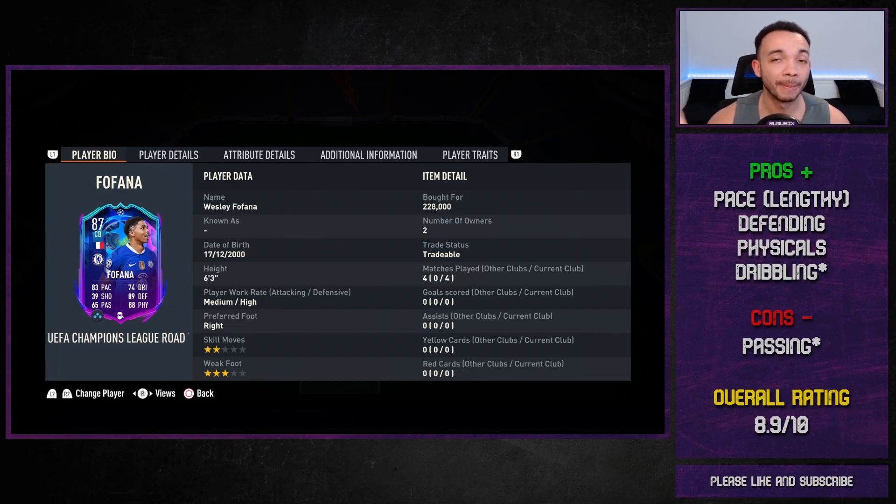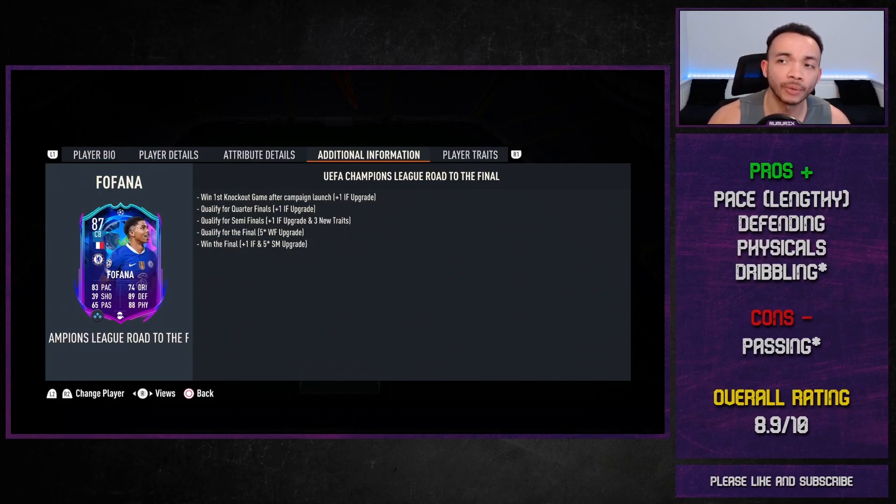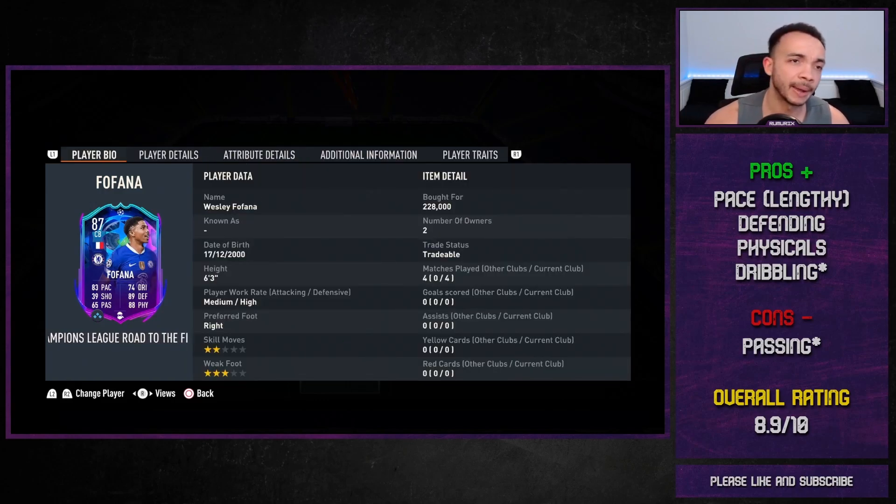Of course, this card is upgradable if Chelsea manage to get past Dortmund, and I think he'll get two upgrades then — that'd be amazing. Win first knockout game after campaign launch is the next game, and qualify for the quarter-finals. His pace, being lengthy with the shadow, does feel fast enough — he can keep up with most attackers, though if played in behind it'll be difficult. His defending felt really good in the tackle, quite strong, wins the ball when he should. His physicals felt good — he lasts all game, he's strong and aggressive. His heading and jumping is decent, of course being 6'3 as well. His dribbling for a centre-back is decent — nothing amazing, he's not Benyed or anything, but he's decent on the ball. The con is his passing — it felt a bit off sometimes, a few were a bit weak or off target.